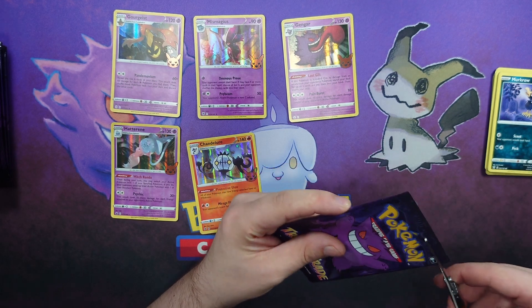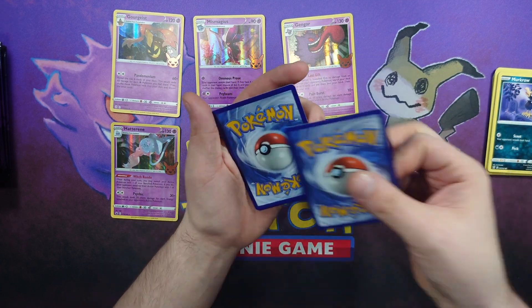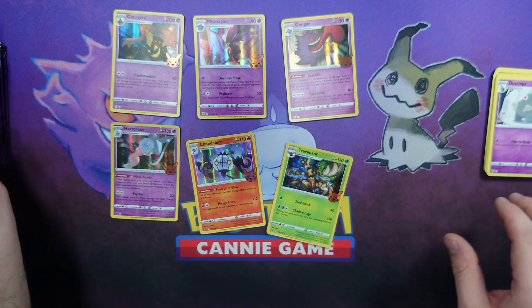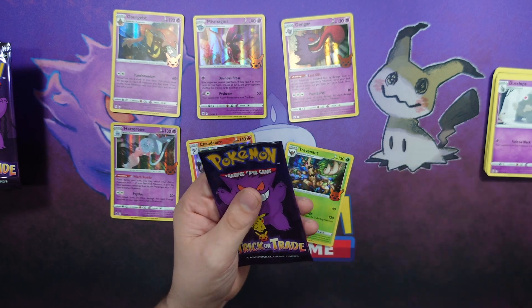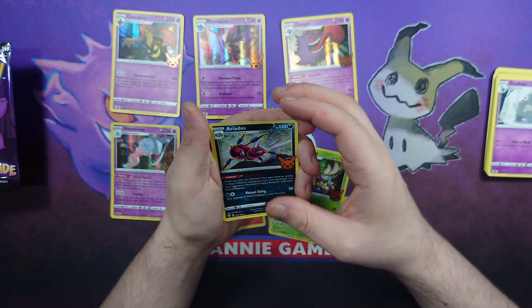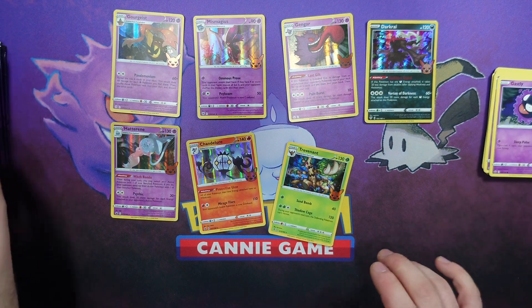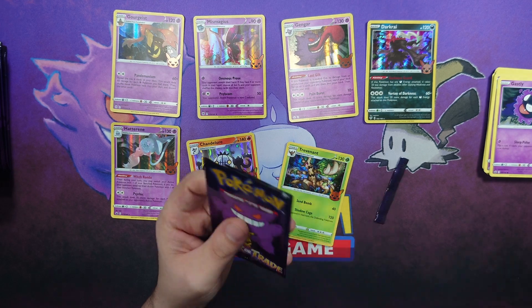I mean it only makes sense, right? Next pack: Cubone, Dusclops, and Trevenant — I said one to the front but it was one to the back. Then: Ardos, Ghastly, and a Darkrai. Darkrai is a nice one to pull, definitely. You can never go wrong with a Legendary.